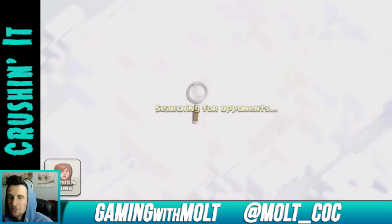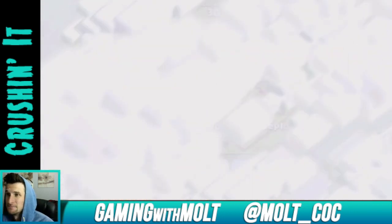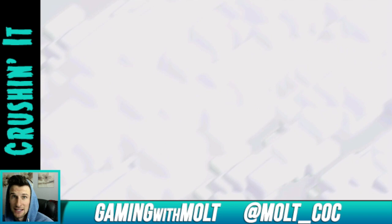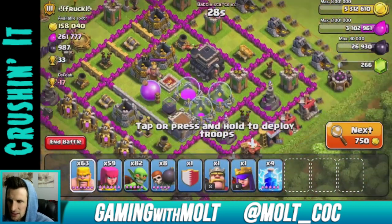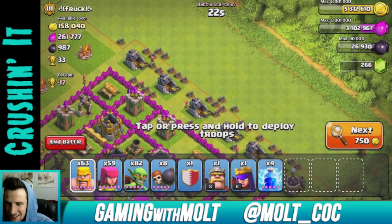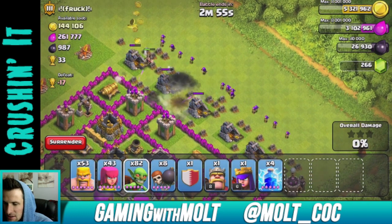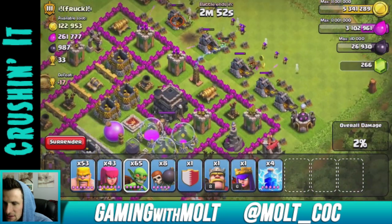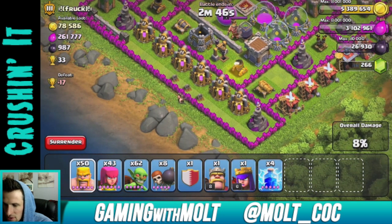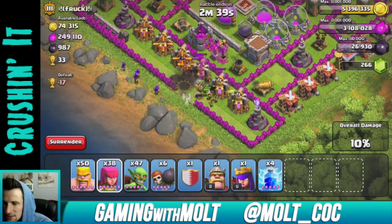We're going to break this shield and spend a whole lot of gold. My weekend was okay - I tried to relax because of the doctor visit last week. This is the base we're going to attack - it's hilarious, I don't even have to worry about the barbarian king. I'll just farm all of this. Drop down a couple of barbarians right there, let them get hit, and then we'll let our goblins get up in here.